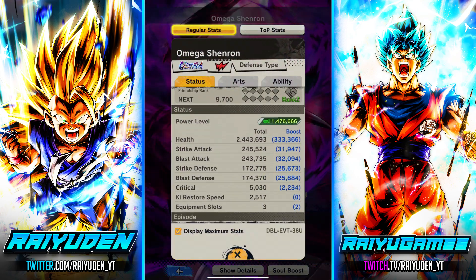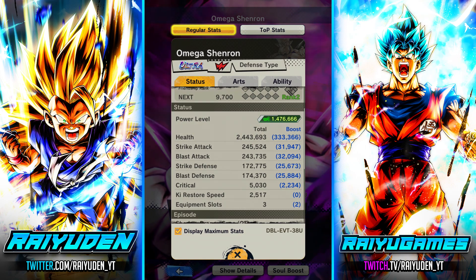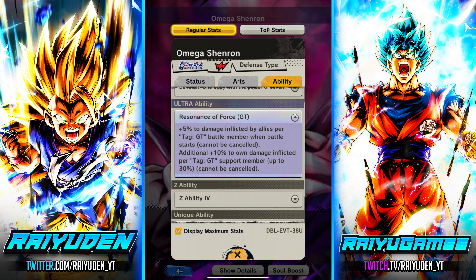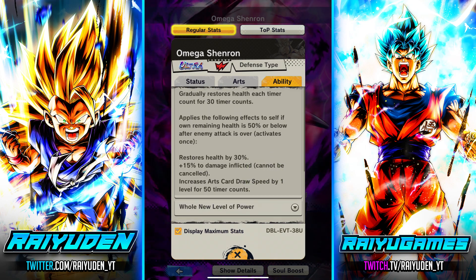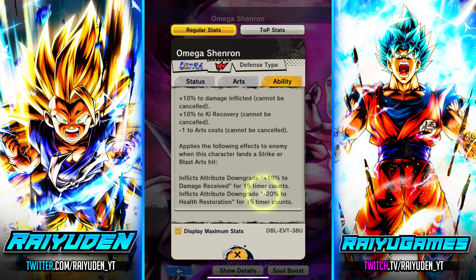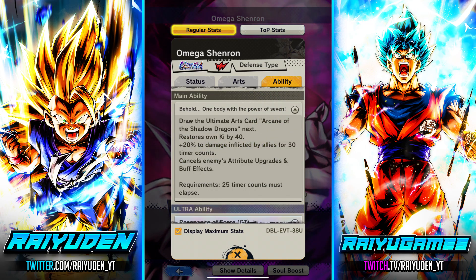At 14 stars, Omega is going to look very impressive. I think he's going to be the staple red unit for the GT tank, mainly because of his ultra ability providing supportive capabilities for the rest of his team. He's a pretty good tank between that supportive buff and the other good buffs he provides via his main ability, so I think he's going to be pretty core.